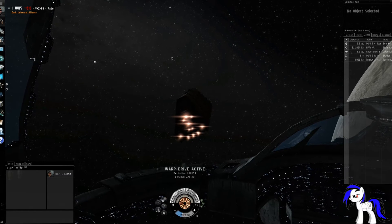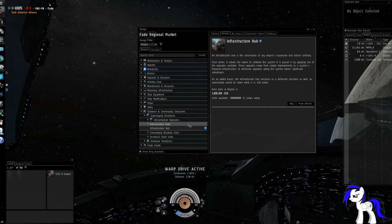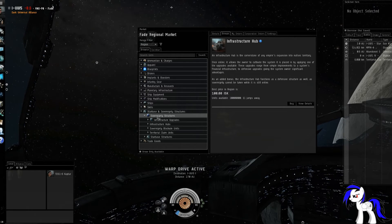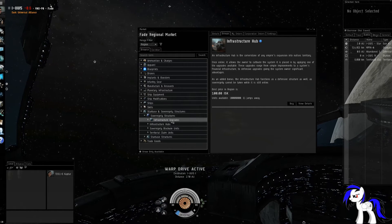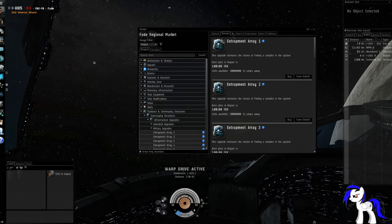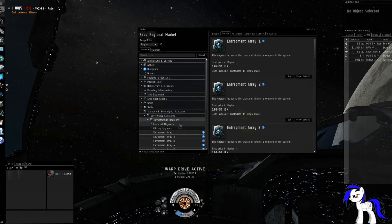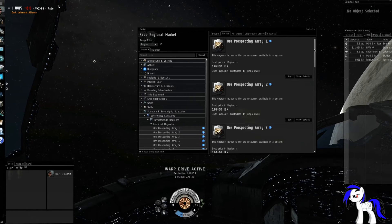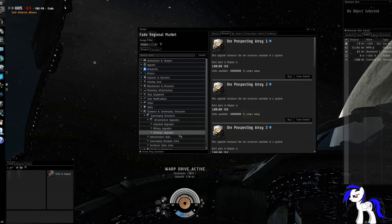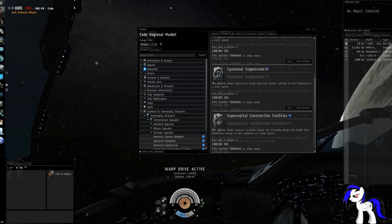The point of the infrastructure hub is to be able to place upgrades in your system. You can go to sovereignty structures, infrastructure upgrades, and here's everything. We're not really too concerned about pirates — this is a test server, so I'm not going to go ratting for the fun of it. I'm not a miner so I'm not keeping the mining level up. We want strategic — each one requires a different level.